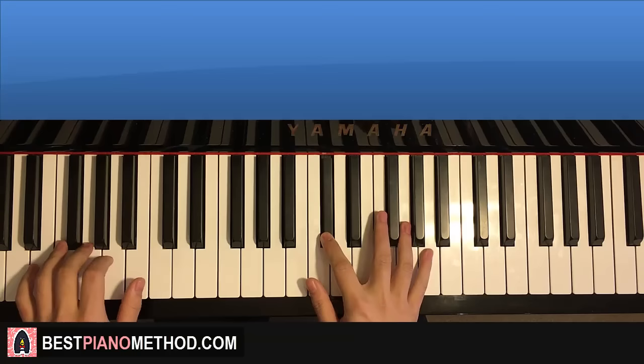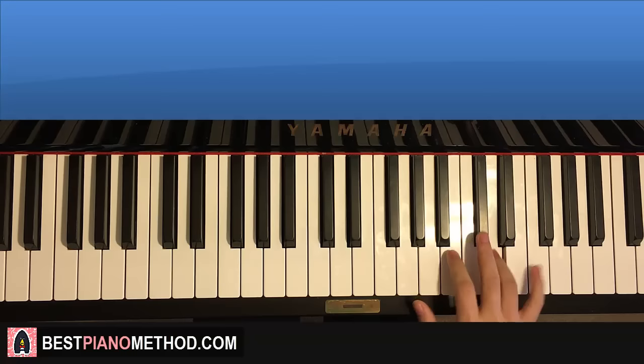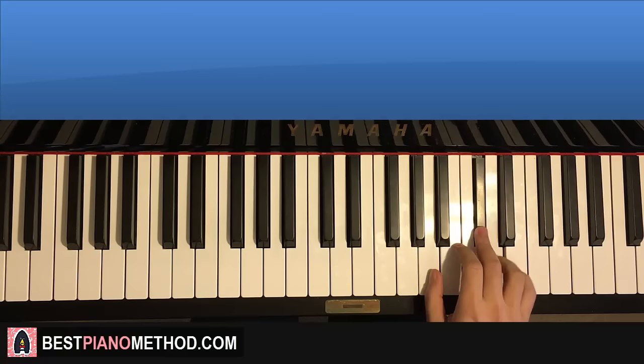And that's it. Now moving on to the third part. Right hand continues up to the A, B, up to D, up to F sharp, E, C sharp, D, C sharp, A. And that is the third part for the right hand.